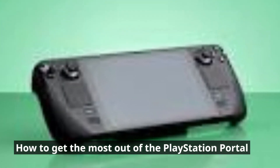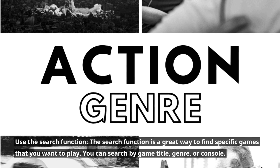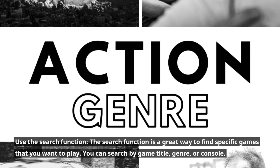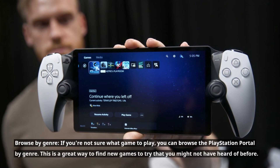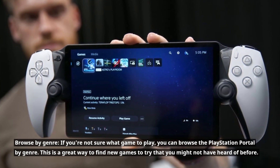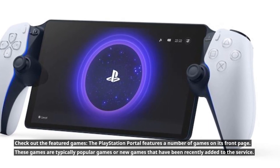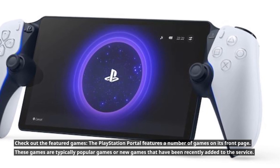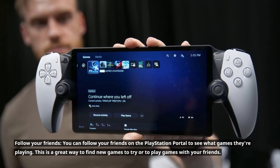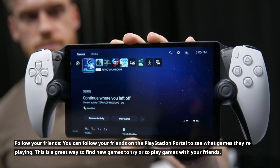Here are a few tips on how to get the most out of the PlayStation Portal. Use the search function to find specific games by title, genre, or console. You can also browse by genre if you're not sure what to play — it's a great way to discover new games you might not have heard of. Check out the featured games on the front page, which are typically popular or newly added titles. You can also follow your friends to see what they're playing and find new games to try together.